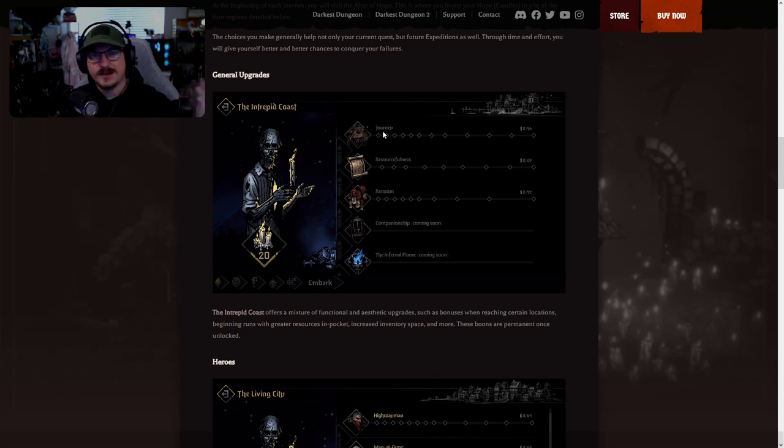Journey upgrades are likely baseline stagecoach improvements. Resourcefulness might give you benefits or buffs in certain regions, or better starting resources like upgraded loot crates with more trinkets. Renown could mean your team's fame causes things to cost less at inns, or assistance encounters have different interactions. Companionship is most likely the pets feature that's been teased many times — there are already things in the game that hint you'll be able to have a pet, though we don't know if it's aesthetic or includes buffs.